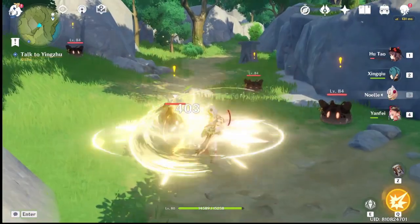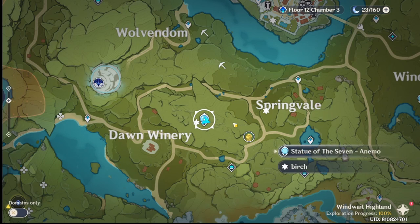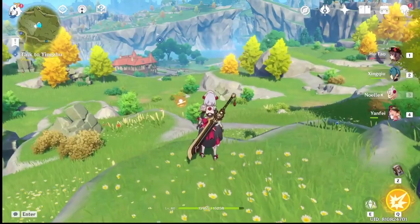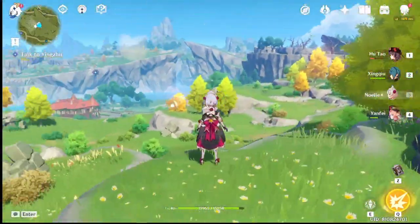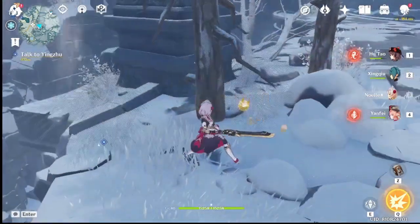The next spot has only one type of tree, and that's Birch. If you're looking to farm a lot of birch, you're going to have to teleport to the Statue of the Seven near Dawn Winery. After you teleport there, look around and there are birch trees everywhere — chop them down as you wish.